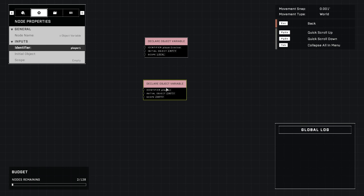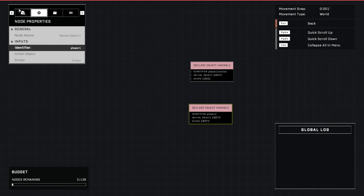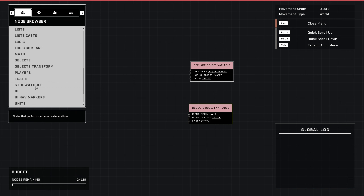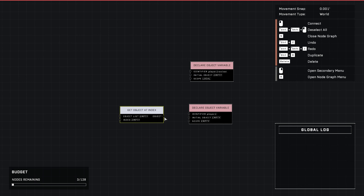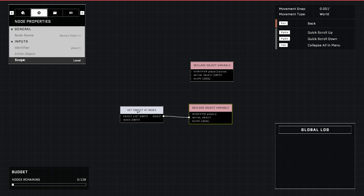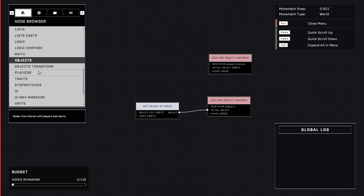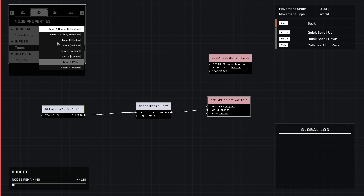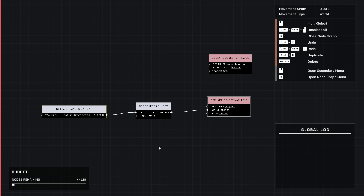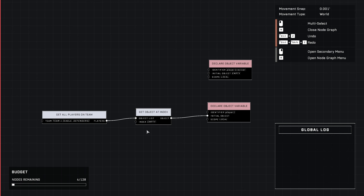To get started with the revive system, we're going to need a few things. First, we're going to want to get whatever object you want players to revive at. Say you're doing a Destiny-type game mode and you want a ghost — I was just using the bodies as an example. We'll use the UNSC Cortana orb; that's as close as we can get for now. Then we're going to want to go to Gameplay and get a script brain and an invisible scriptable switch. These are going to be your three core components for creating a revive.